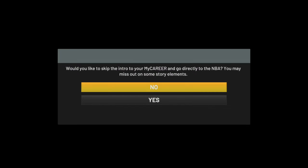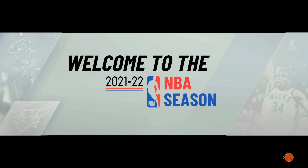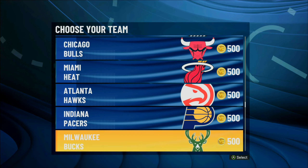If you have rebirth, just hit no — we're not going to upgrade this player at all, we're just using them to get VC. Go directly into the NBA, and when it asks which team you'd like, make sure you pick the best team possible. We're going to go ahead and go to the Milwaukee Bucks.